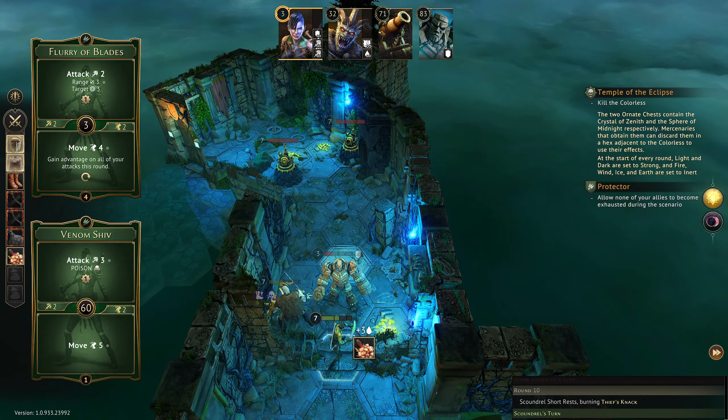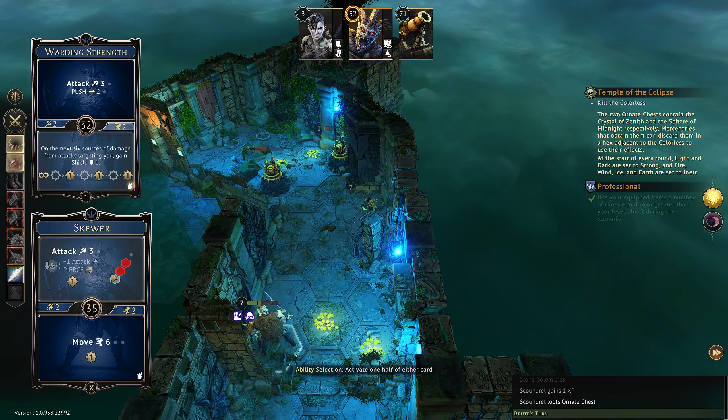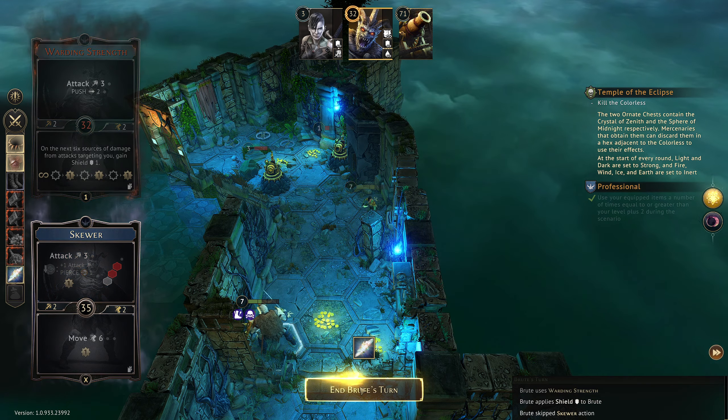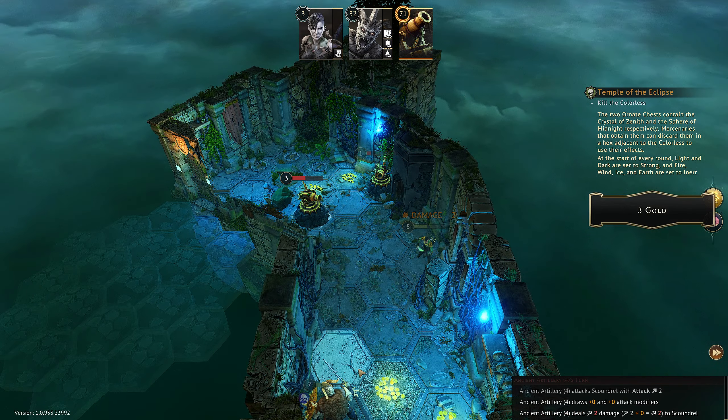We've got the Sphere of Midnight. Then the Brute — we're going to move six and then we have attack on top for two. Oh, we're immobilized. I'm really dumb. Really really really dumb. All right, in that case I'm going to get Warding Strength going — there's only one more room left. Our immobilized is gone. We take two damage there and I hate it. Take one damage there.